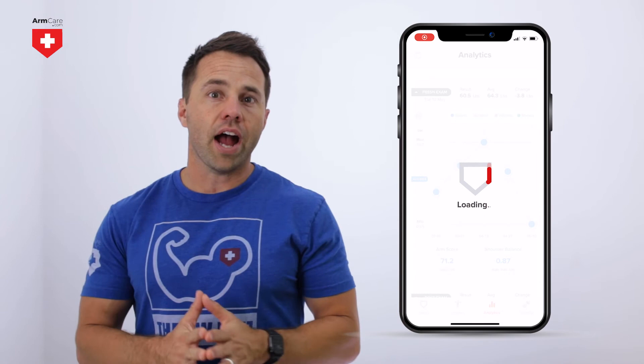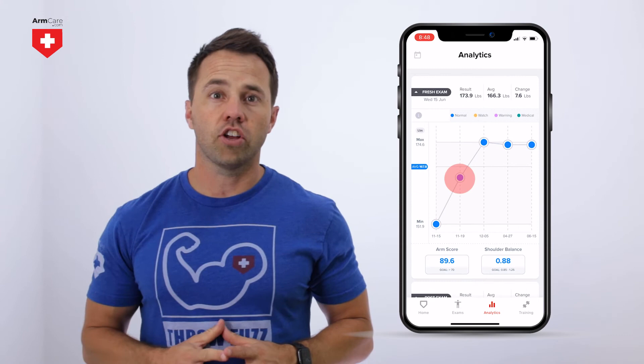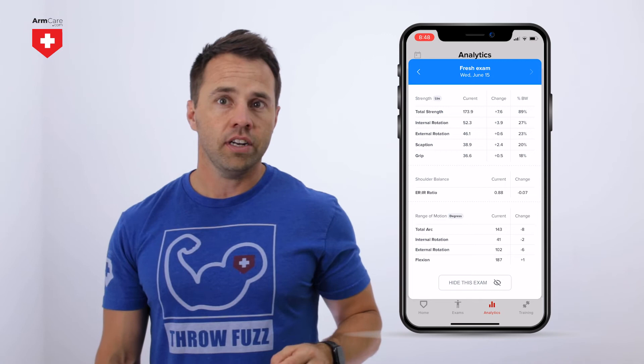Moving over to the analytics screen, you will see graphs for each of the three exams. To see the details of an individual exam, simply click on the circle and your exam results will pop up. In addition to the data shown in the analytics section, players will automatically be emailed a PDF report of the exam results.